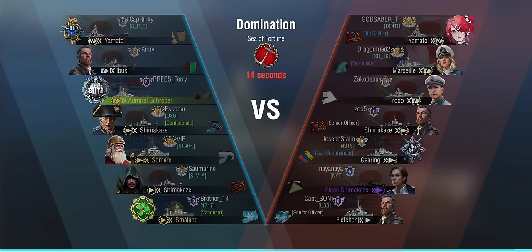Round number one: no APCS, no deck protection, no historical camo, standard consumables, regular commander. Obviously we're in a tier 10 game because it's tier 9 and tier 9 matchmaking means you're facing Yamatos. Fortunately there's only one Yamato in the enemy team, and there's a Marseille — I did not enjoy that ship. There's also a lone Yodo, Shimakaze, another Shima, and a Fletcher. Lots of destroyers on this domination map — Sea of Fortune — very destroyer-friendly with lots of small islands.